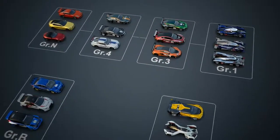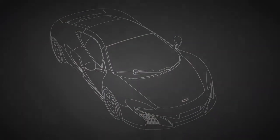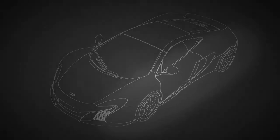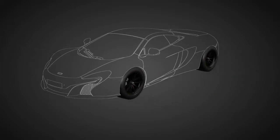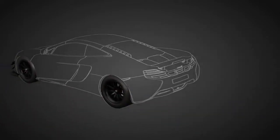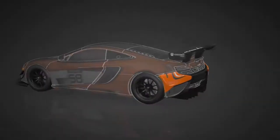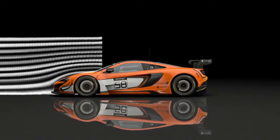The main stars of Gran Turismo Sport are the Group 3 cars, equivalent to the GT3 category in the real world. Group 3 cars still maintain the look of the production cars, but are made wider with large fenders to contain the massive racing slick tyres. In terms of aero modifications, these cars receive the highest level of modifications for cars based on production models, and the complex body parts produce powerful downforce on the track.